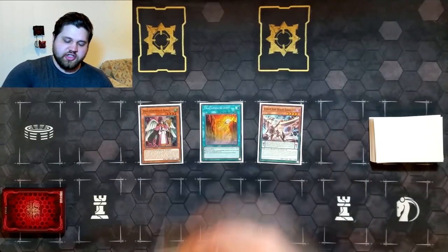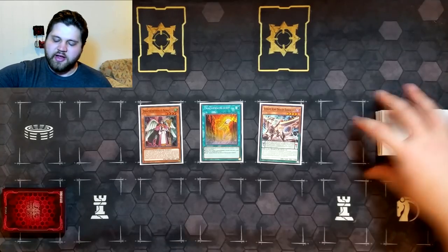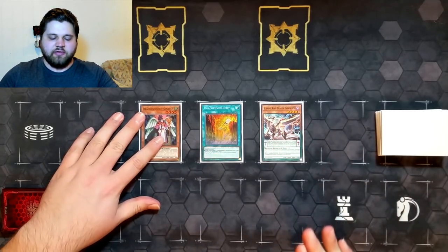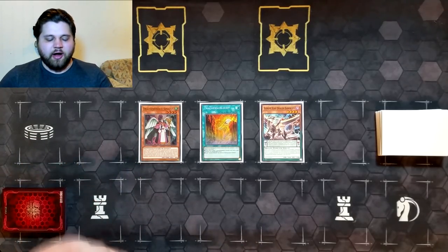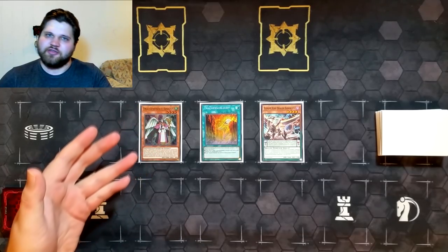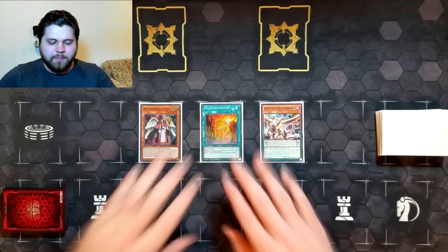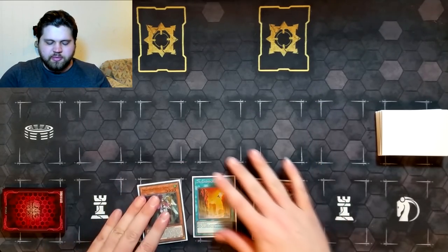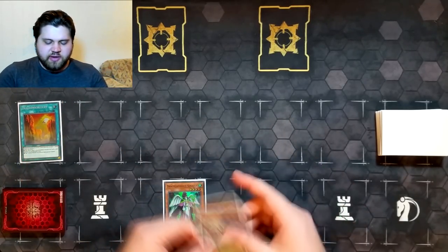There are even weirder variations like Summoner Monk plus spell plus tuner, where you summon Synodus from your deck and Synodus discards the tuner in hand — that's full combo too. But I'm showing the Dragon Ravine line because I specifically like ones that involve Dragon Ravine, even though Synodus kind of invalidates a lot of what Ravine is needed for.